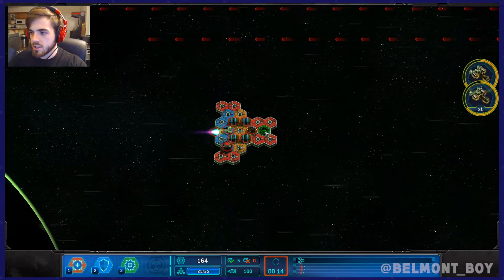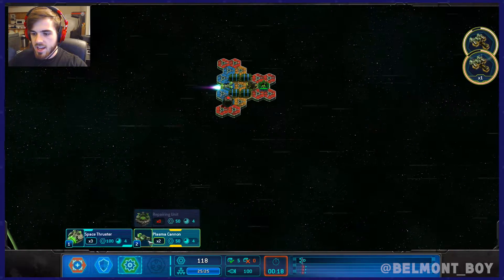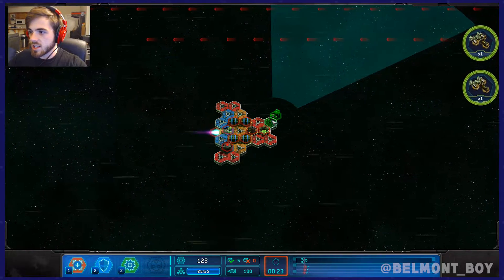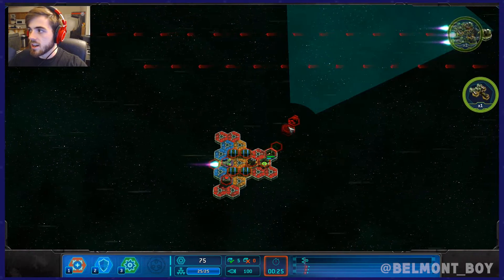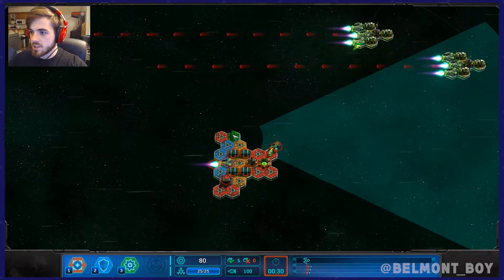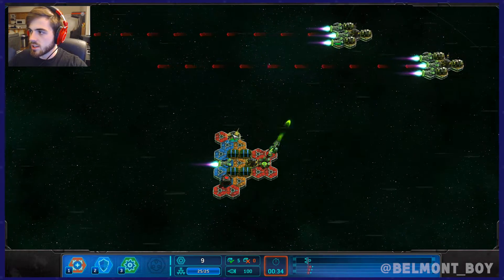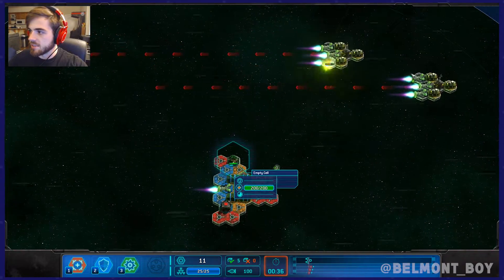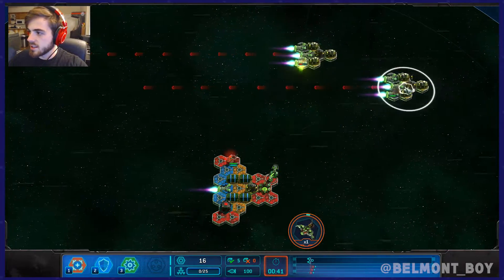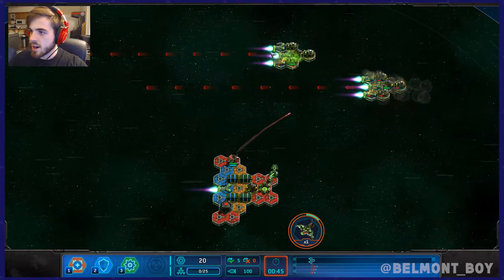We're going to create a repairing unit and place it right there, then I'm going to put a plasma cannon here. Actually these guys are pretty intense, so I'm gonna put a missile launcher down here as well if I can get it fast enough. Come on — alright, that helped somewhat.